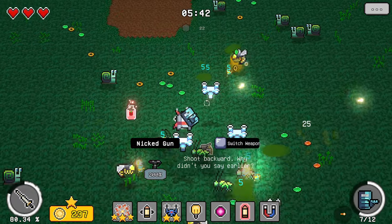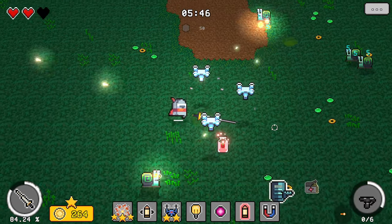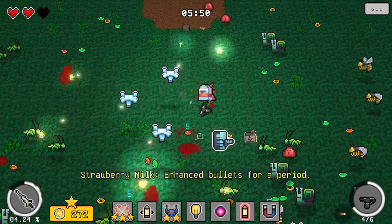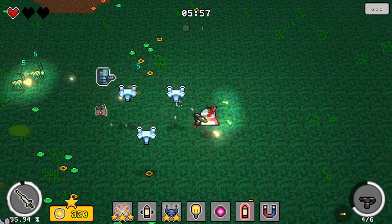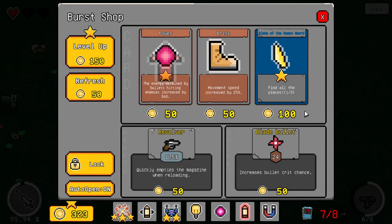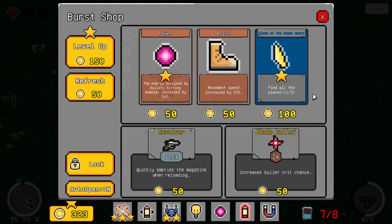It legit shoots backwards — no, no, no! Things are getting crazy really really quick. That's not what I wanted. I want my other weapon back. What is the... blade of the demon sword? Find all the pieces — what? Interesting.